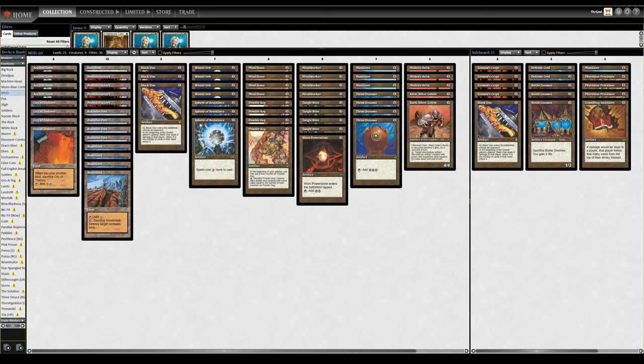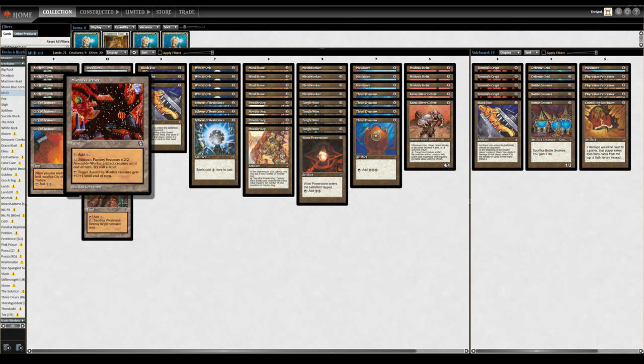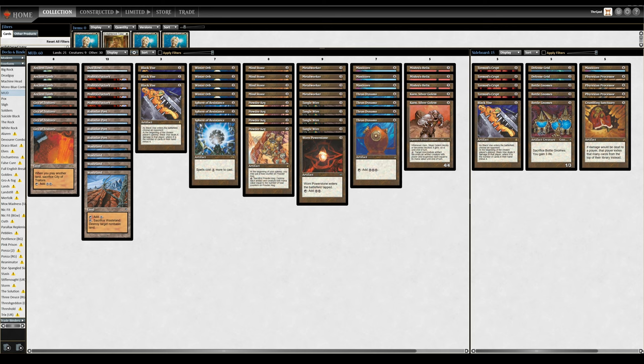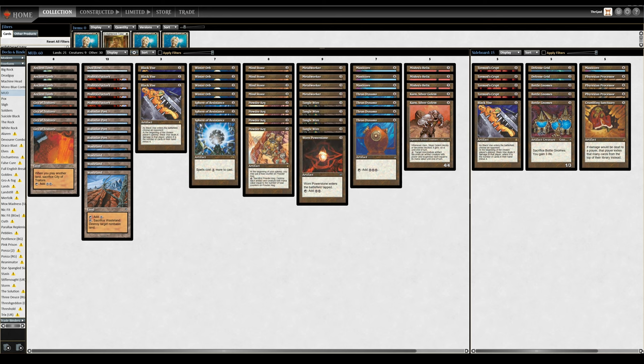But if your opponent does indeed decide to grit their teeth and play it out, Black Vice is a major win condition in that your opponent is often so taxed they can't really empty their hand. Black Vice will kill them in short order under those circumstances. And if we're going on the beatdown plan, Karn Silver Golem can animate all of your prison pieces and turn them into lethal killing machines, assisted as always by the ever powerful Mishra's Factory. And Masticore, of course, is a 4/4 for four — quite a fine rate — controlling the board, turning sideways to end the game. Even Metalworker can get in on the beatdown plan, so that's usually how it goes, although there are a couple other things to keep in mind as well.